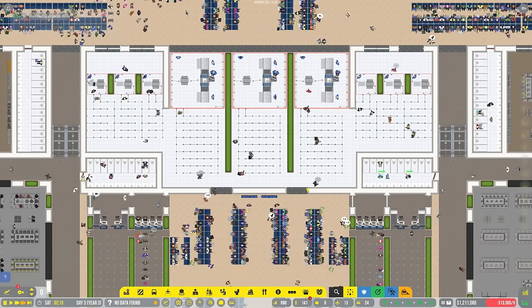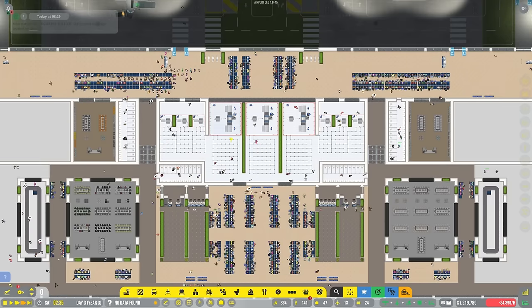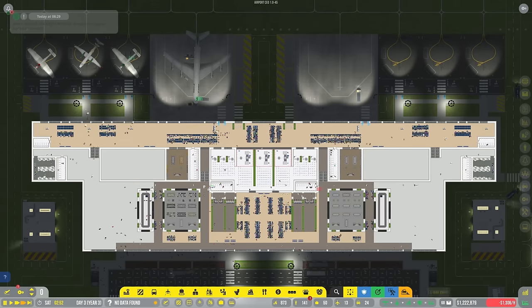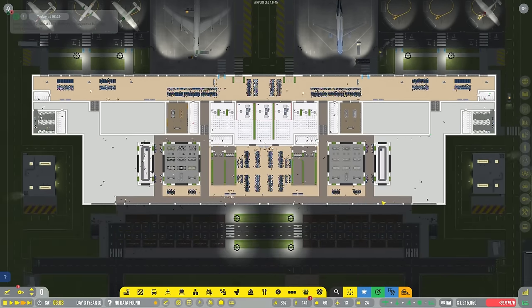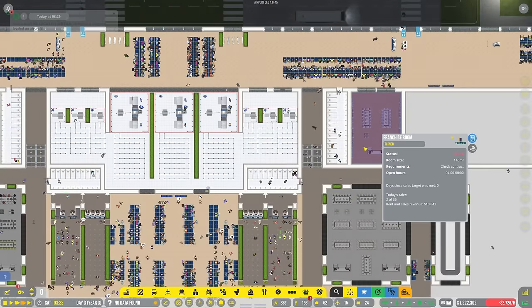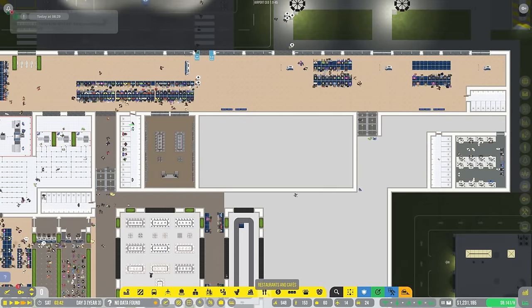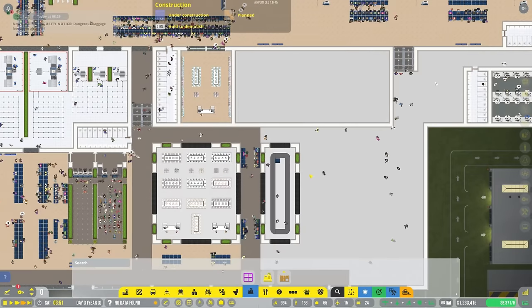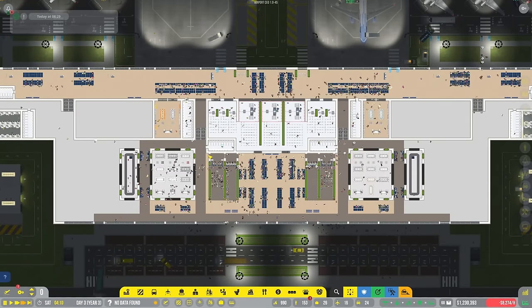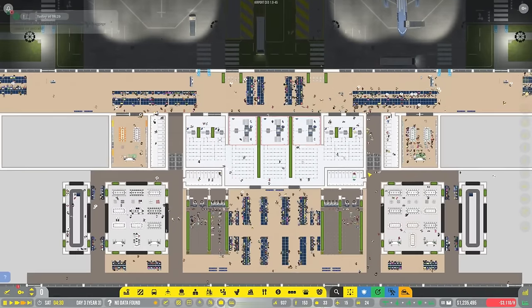We have all of these security checkpoints running - that should make things a little bit quicker for airport security, which is exactly what we want: nice and speedy, nice and efficient. We're up to $1.2 million, so we are in fact making money. We need to build large stands at some point. We also want to make sure my stores are still running, which they all absolutely are. We might want to look into getting some cafes as well, which will be very exciting.